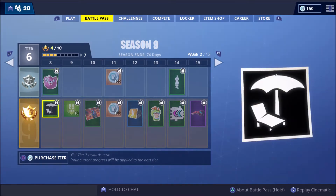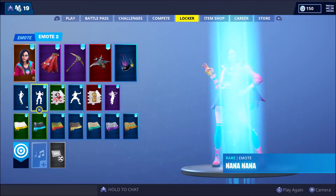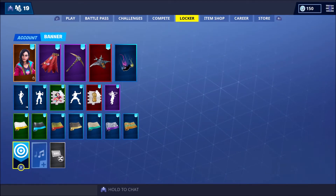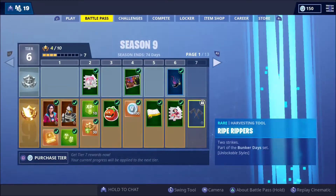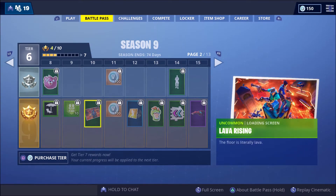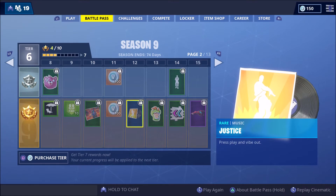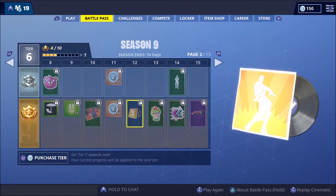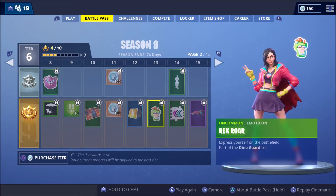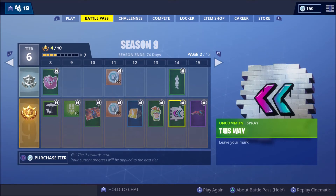We've got Cuddle Up at Tier 8, and a banner - I keep forgetting names in this game. That's the banner. And more XP. We've got Lava Rising - the full lava - that came over sick. We've got more V-Bugs, we've got Justice lobby music. It's a remix of the Orange Justice.